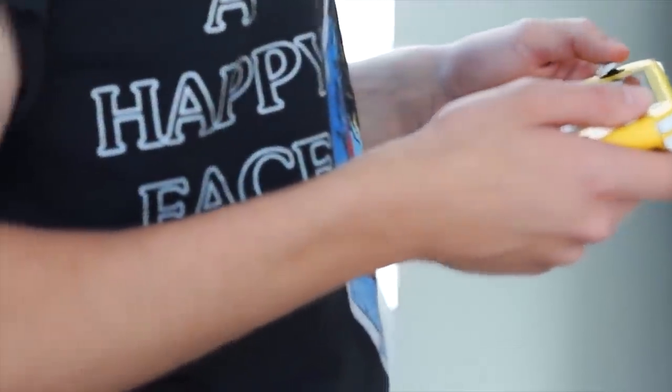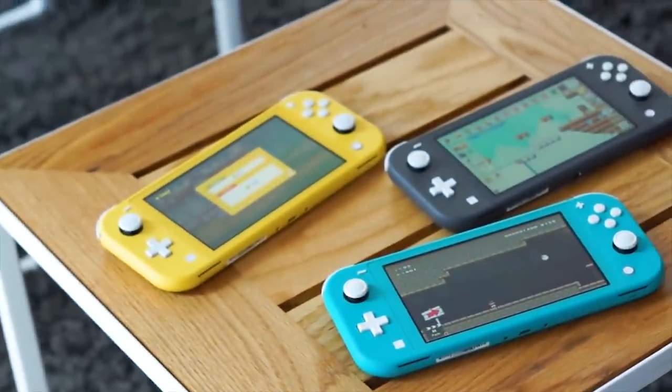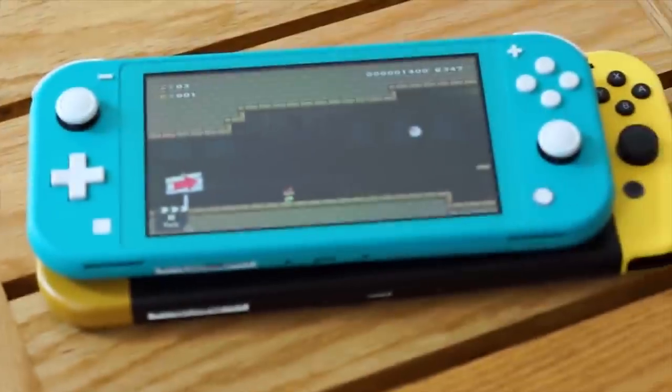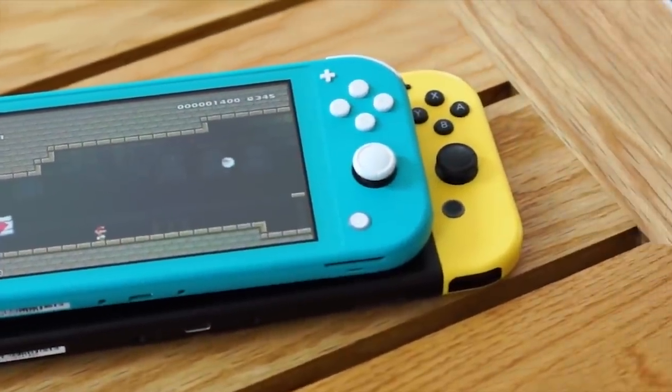The Switch Lite is a beautiful little system. It is compact, it is ergonomic, it is vibrant, and I really love it. But one of the big issues, and possibly the biggest annoyance with picking this up, is how you're going to transfer your gaming life from your old Switch to your new Switch Lite.